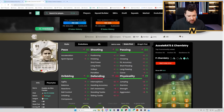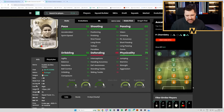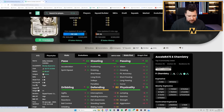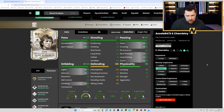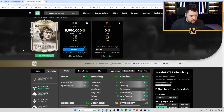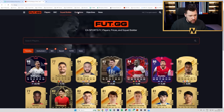We've got Eusebio Centurions - four star five star. They've given him two defending and physical, ones across the board otherwise. The play styles haven't changed: Quick Step, Power Shot, and Rapid Plus - an insane card. And then Zico, who looked crazy in the pack: three defending, two physical, ones across the board otherwise. An engine on him would be a ridiculous card in game with those play styles.